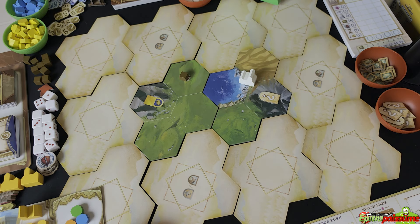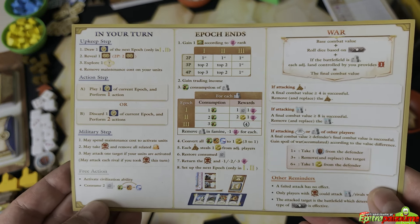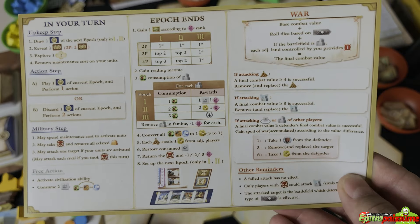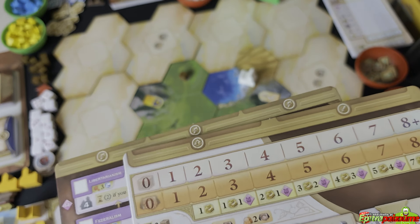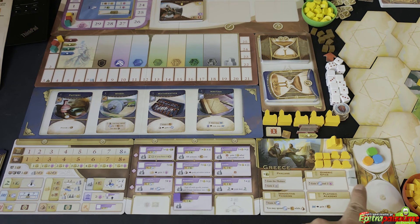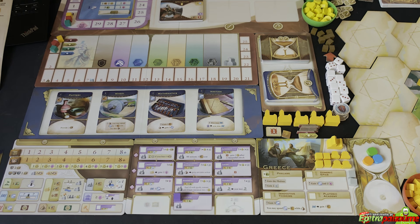We have the player aid — one for each player — a very nice aid which depicts what happens in your turn: the upkeep step, the action step, and the military step; what happens when the epoch ends; and what happens during war. Very handy and useful. Next are the player boards. Each player makes up their playing area accordingly — there are quite a few boards, but you can set them next to each other based on your surface area.